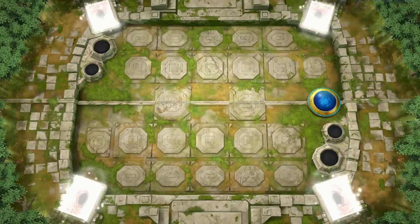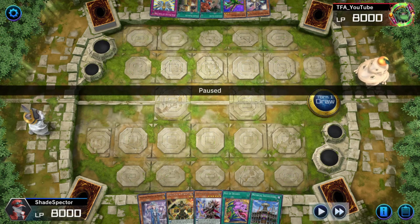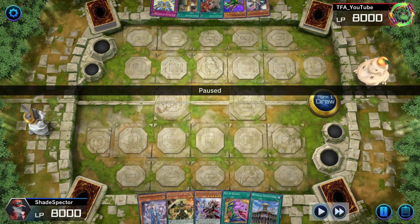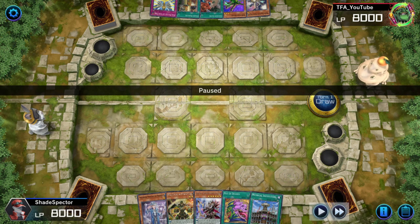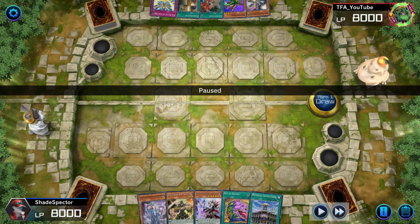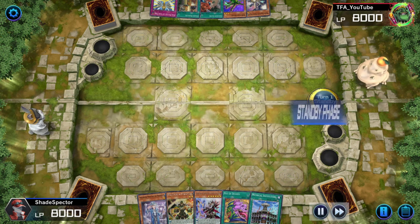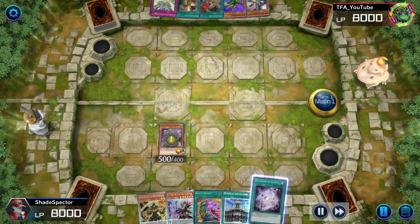Alright guys, for the first example in this combo guide and these routes, so you can see what this deck is all about - Endymians is so powerful. In this example I don't have an Ash or Maxx C or any kind of Droplet in hand, but we do have an example right after this where I do have Ash Blossom, and yet still this deck can play through those cards. We didn't do this in ranked - this is just an example so we can show you the guide and the routes you want to search for. Anyway, Shadow, go ahead and walk us through it.